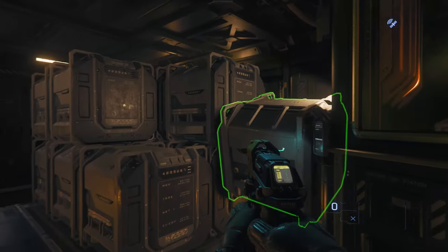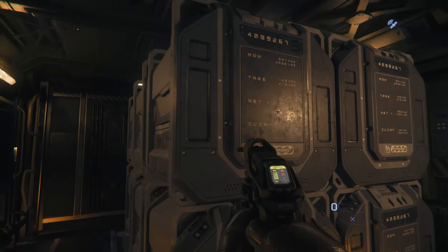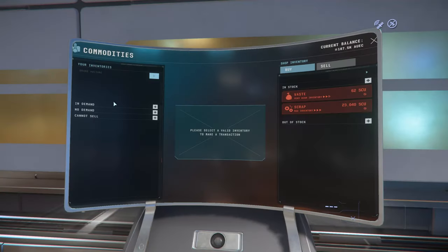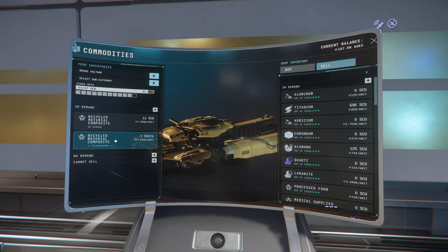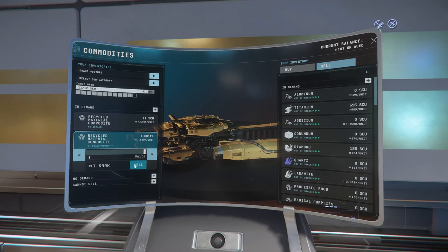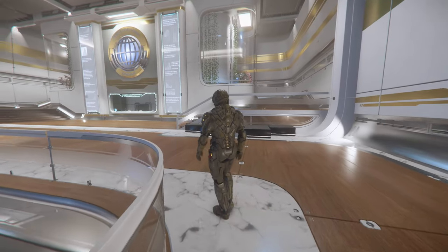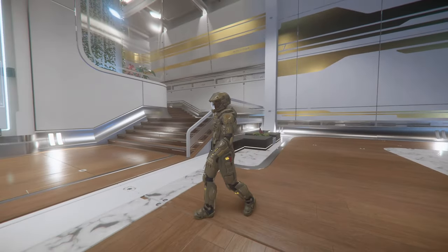Once your cargo hold is filled, you want to sell. There are several locations — all of them being the main planetary stations and cities. Since I'm closest to ArcCorp, that's my destination. At the trade center and the trade console — which has gotten a beautiful upgrade — the value can vary between locations, but here one cargo crate is worth 7,699 AUEC, for a total of 92,388 AUEC. I did encounter a couple of bugs and unpleasant scenarios, but was quite capable of doing the salvage gameplay.